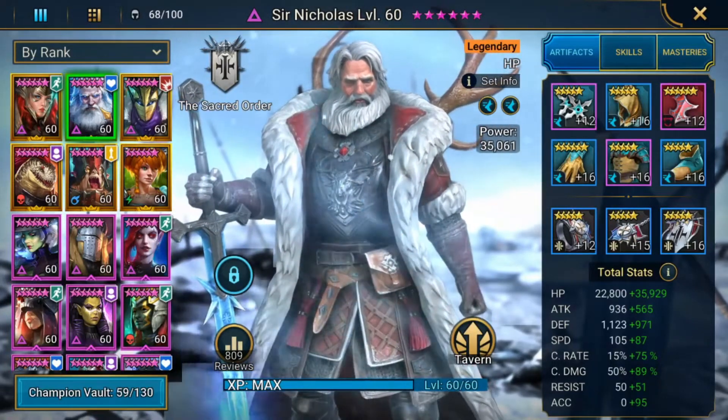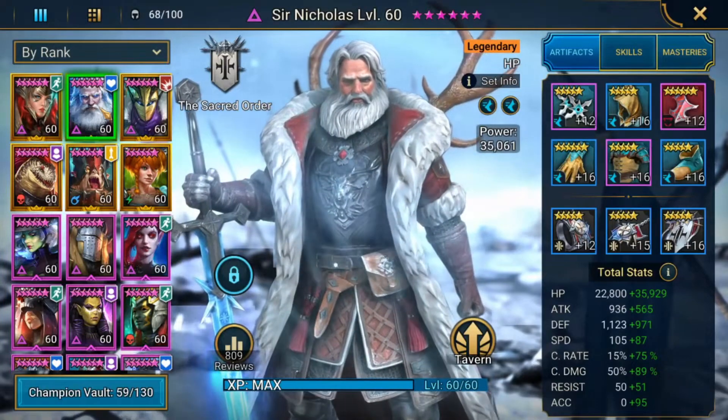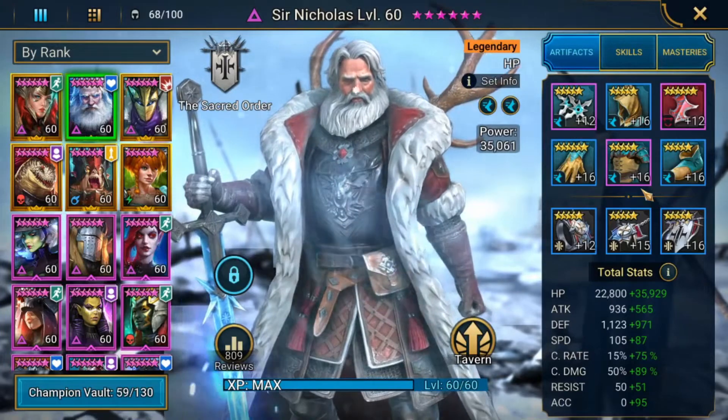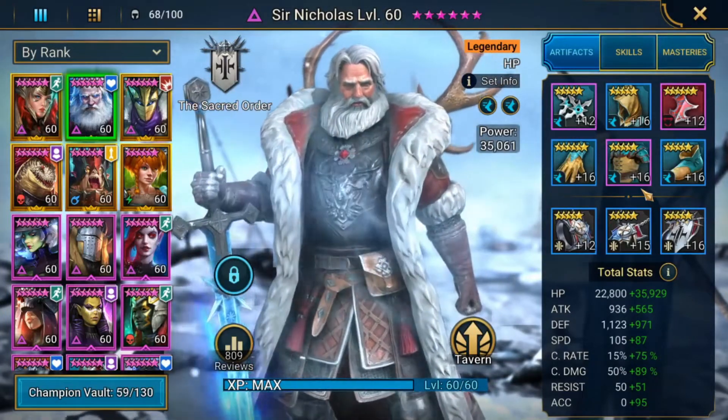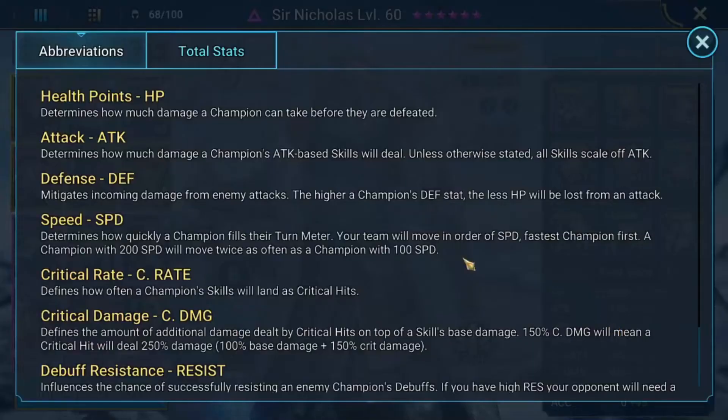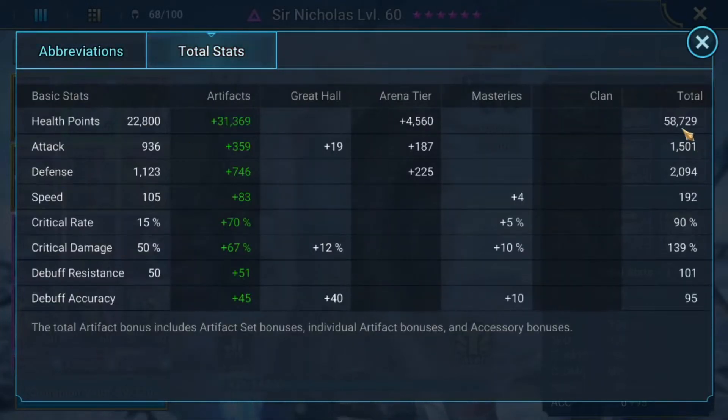So let's talk about Sir Nick. He is the linchpin, the number five seed in this composition — he is what makes it work. The biggest thing to note is his speed. I actually had to dumb down my Sir Nick to make this work; I had much better stats and had to reduce them quite a bit, which is unfortunate because I do use him in dragon runs and arena. He's at 58,000 health — I used to be at 77,000 — but health is actually irrelevant for this comp. Health does help his damage a bit, his crit rate is at 90 and I want it to be 100, crit damage you can go as high as you can.